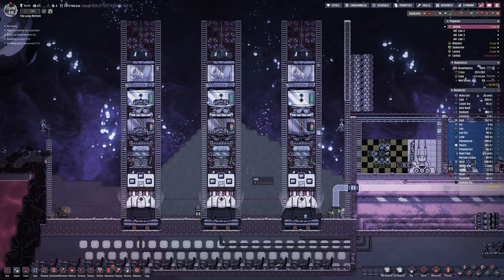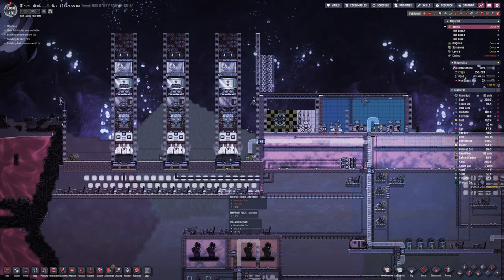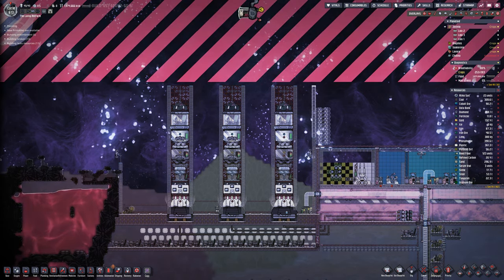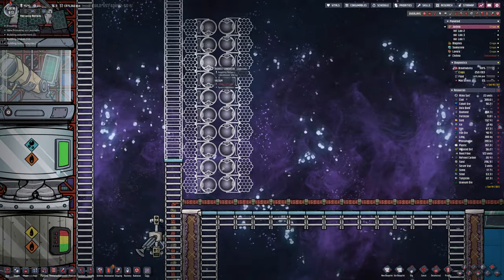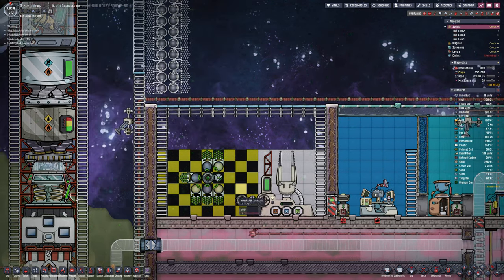Welcome back to another episode of Oxygen Not Included Season 3. All the rockets are done now, all ready to launch, just waiting on a few more bits of oxygen. Water is obviously the quickest one to fill up; the oxygen takes a while — it transfers at 1 kilogram per block, but each tile of pipe holds 20 kilograms, so you need 20 to fill each tile and there are many tiles to fill. You can see the telescopes ready to go, the new nose cones as well, and we have plenty of glass. There's a solar panel on the top for extra power.